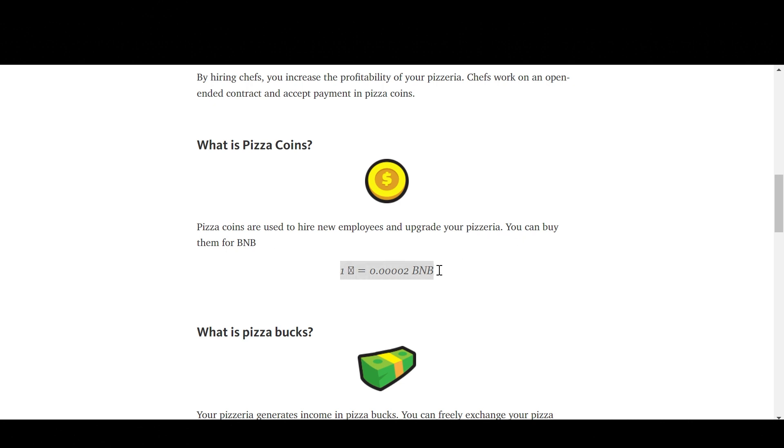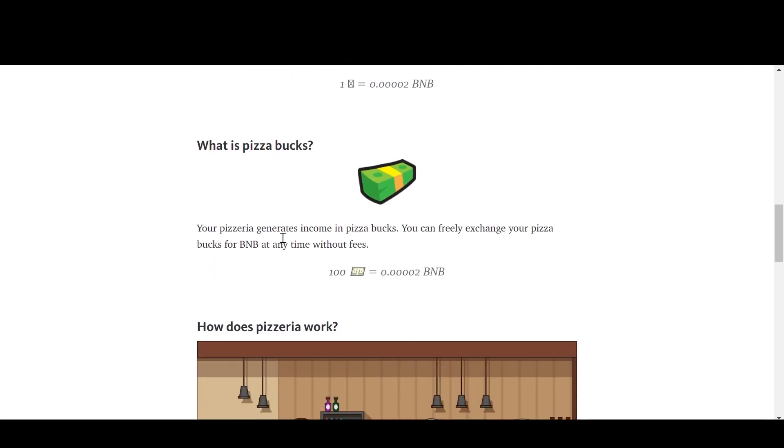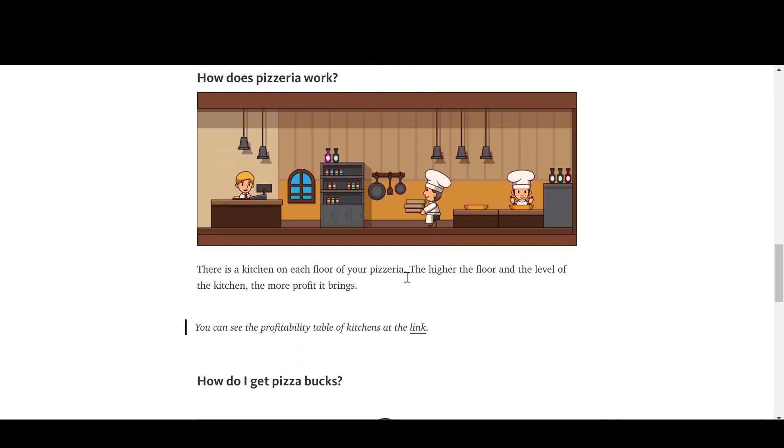You can see the cost of one pizza coin on the site. Your pizzeria generates income in pizza bucks, which you can freely exchange for BNB at any time without fees. 100 pizza bucks is worth .00002 BNB. There is a kitchen on each floor of your pizzeria — the higher the floor and the level of the kitchen, the more profit it brings.